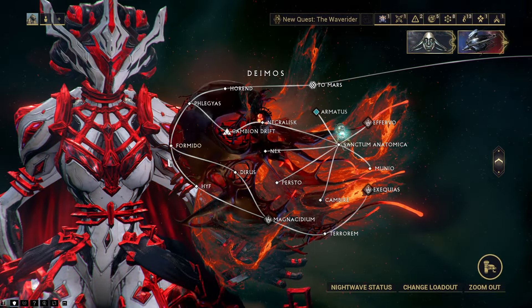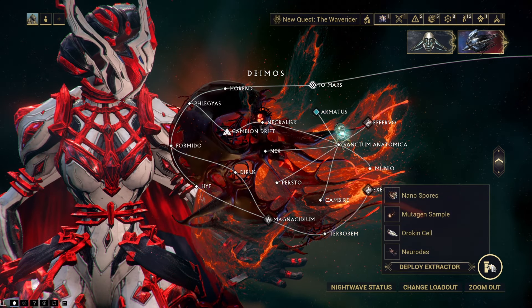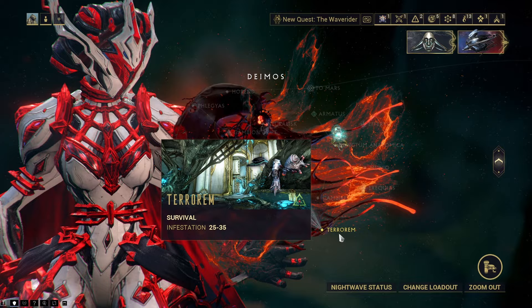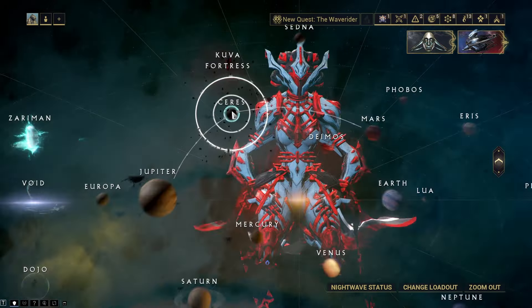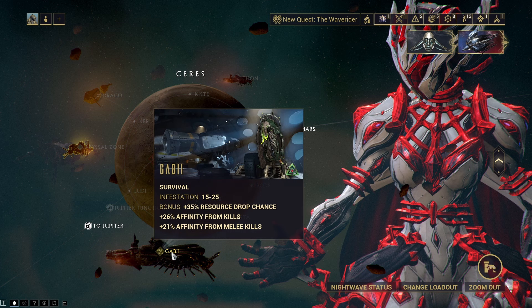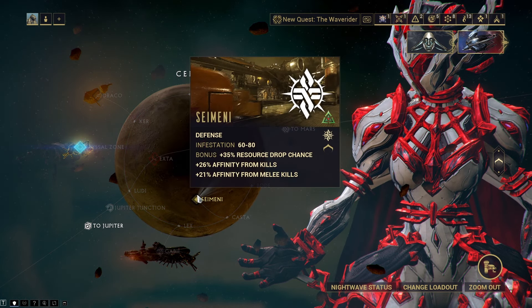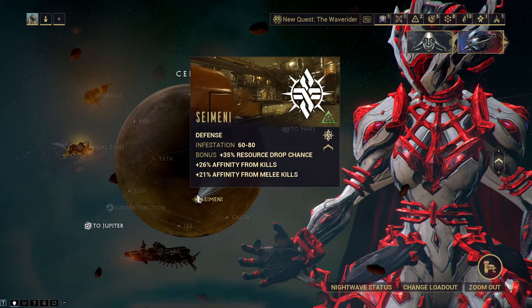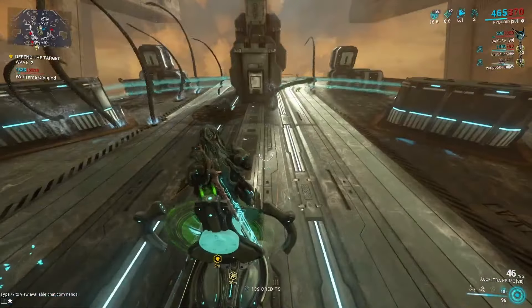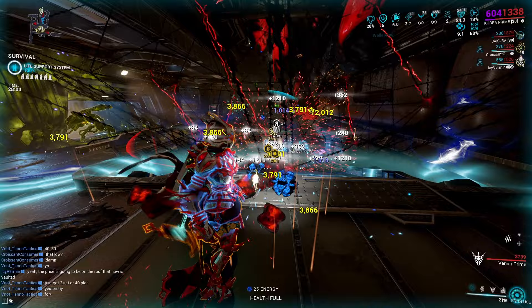The first option is Terrorem on Deimos, which is a Dark Sector survival mission. I only recommend this if you don't have the Ceres planet unlocked. If you have Ceres, then I recommend you choose either Gabii, which is also a Dark Sector survival mission, or Seimeni, which is also on Ceres and is a Dark Sector defense mission. They both have almost the same drop chance for Orokin Cells.